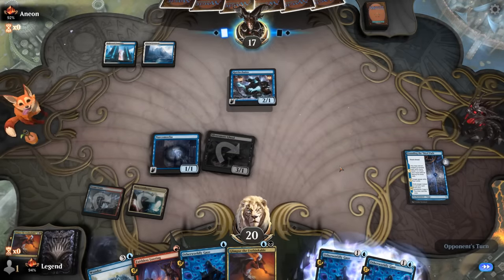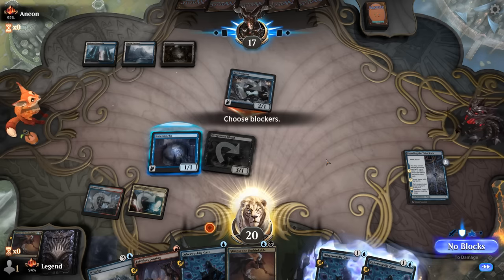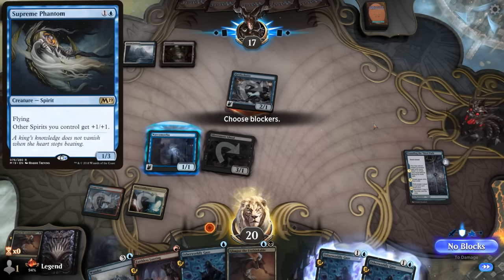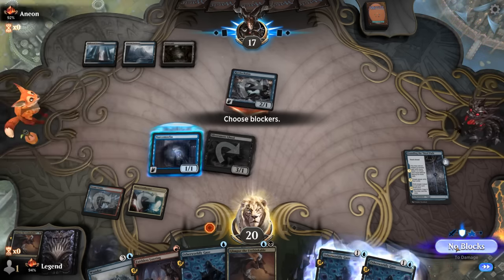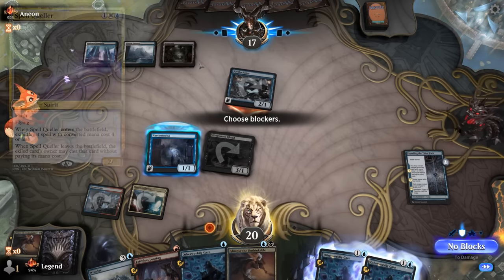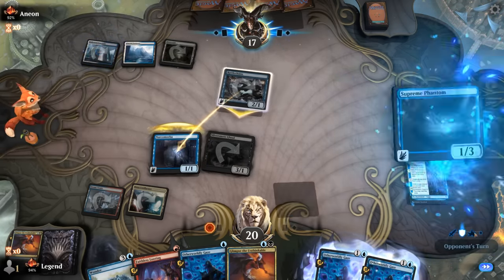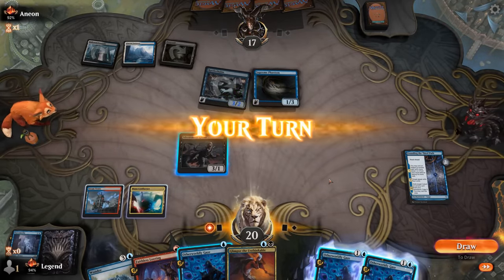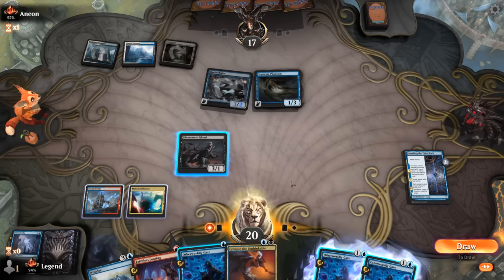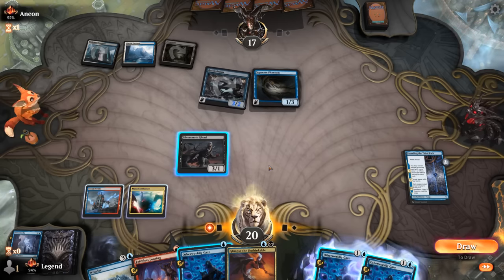Narcomoeba conveniently blocks the Rattlechains, but they might have a lord like Dracksull Captain or Supreme Phantom to pump it at instant speed. We decide to just take the attack — blocking forces them to cast a lord so we can resolve our Glimpse, whereas they might have a Spell Queller for it. Supreme Phantom confirms no Spell Queller in hand likely. We consider gazing to hit a land or looting to draw a land so we can still Glimpse while discarding Wander for flying.